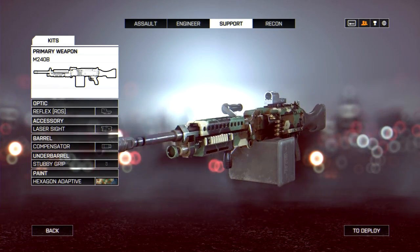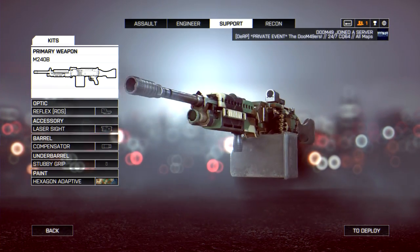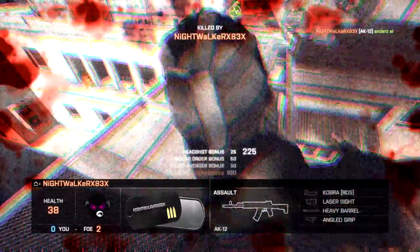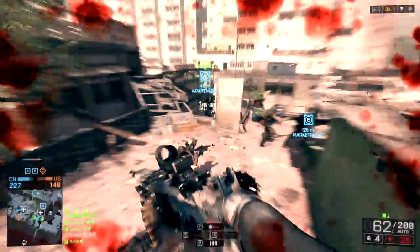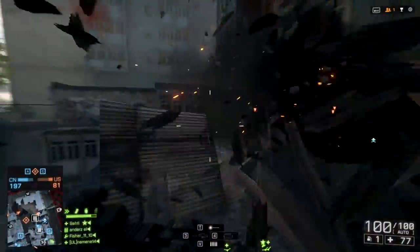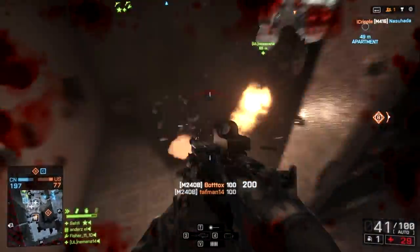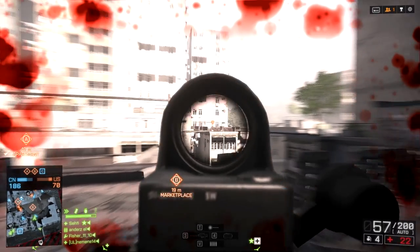The sixth LMG we're gonna look at is the M240B, the sixth one you unlock. It's quite late, but it is worth it. It does 40 damage per round instead of just 30, and it is a lot more easy to control than the PKP Persinger. It kicks like a mule, but the kick is more controllable and easier to predict. Getting headshots and upper body shots with this gun is a lot easier at short, medium, and long range. It definitely beats all of the other LMGs at long range, and at short range it can really chew up enemies. This is one of my personal favorite LMGs — the only thing it really lacks is a high rate of fire.